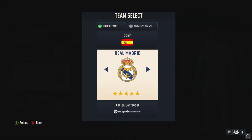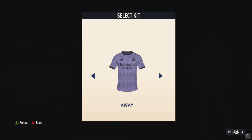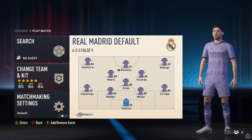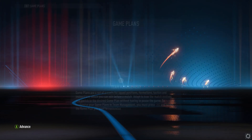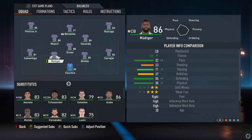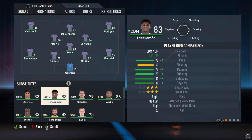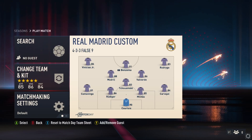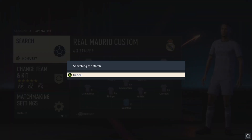We can change our team and kit. I'll play with Real Madrid myself but with their away kit. You can also edit the lineup and select game plans. For example, I want to play to a man instead of cross, and I just made that change.